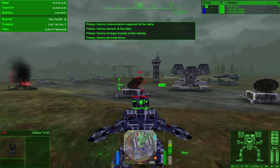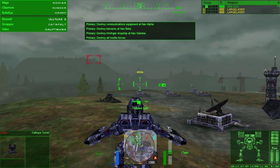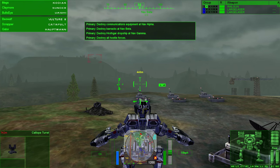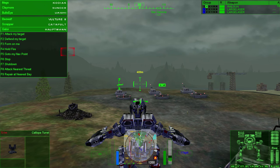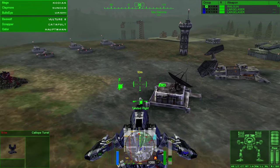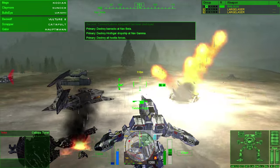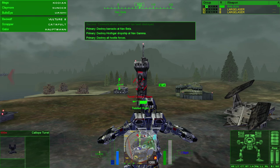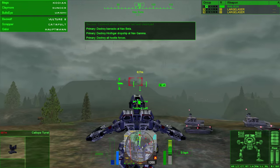Alright, what are we supposed to actually do? Sorry, I got distracted. Communications equipment — let me go to nav beta. Rendezvous at the designated nav point. I want to destroy this tower, but I don't want to use the railgun. This is the problem — I don't want to waste the ammo for it. I'll use it on that though.